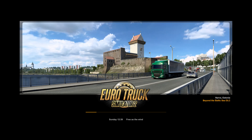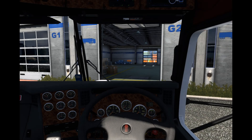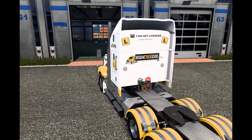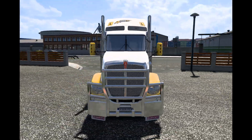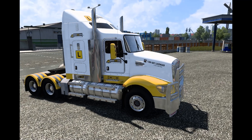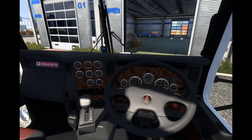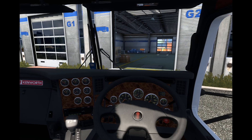I'll be setting up various scenarios that you can quickly load and jump into — so you've already got a particular truck, a particular set of trailers, and you're at a particular spot. That's something we're going to discuss with Kenworth as to what kind of scenarios would be best. This is actually a pretty hot-looking thing. If I go into the cab — exactly the same as the other ones, no difference whatsoever, just a different model of truck.